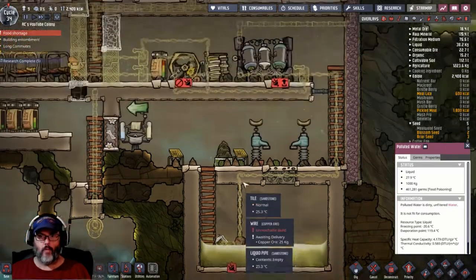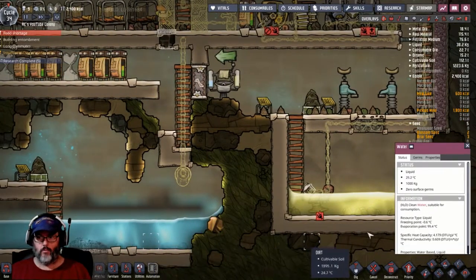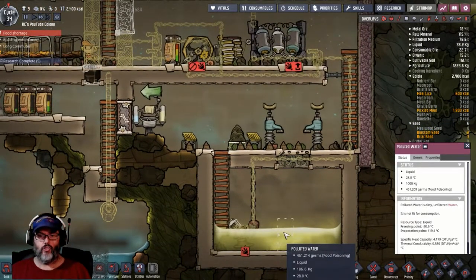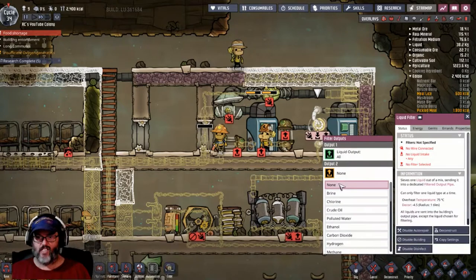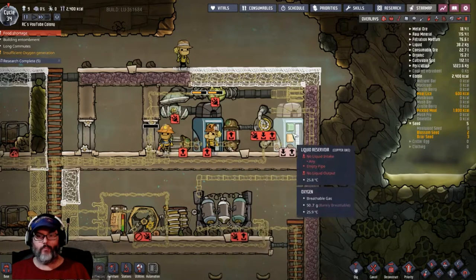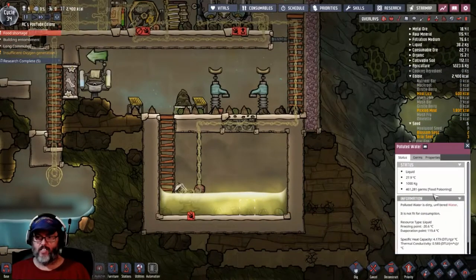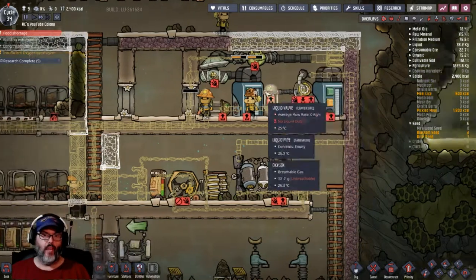On the liquid side, we're going to pump from here into the sieve. That gets rid of the pollution, so it'll change from yellow to blue water. This water — no germs — clean water. So we're going to clean polluted water into germy water by going through the water sieve. That's going to come up into this reservoir, which we want set to none. What we're going to do is manually change this on occasion to open up and vent water out, but only when we want to. It'll basically be an infinite loop and we'll be able to check the water inside, see how many germs are on it. When that gets down to zero for several cycles, we can open that and let it process through.